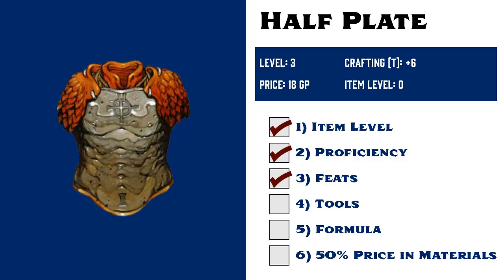Fourth, does she have the proper tools? We'll say she purchased a set of artisan tools and labeled them as smithing tools on her character sheet, and the local blacksmith is letting her use their forge, so this requirement is covered.